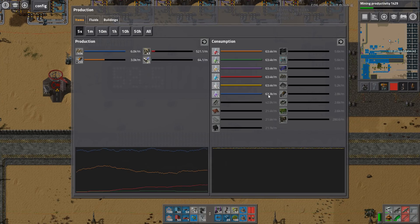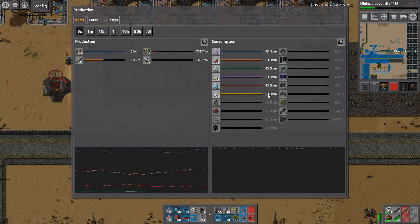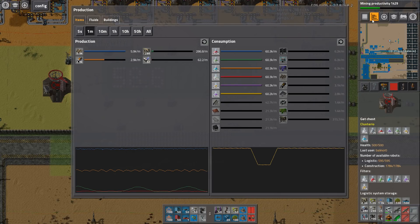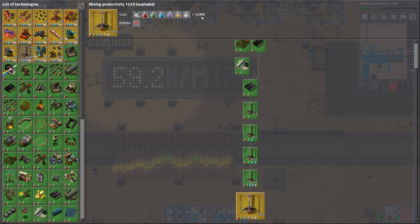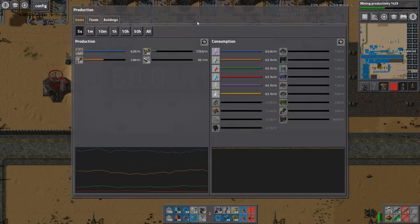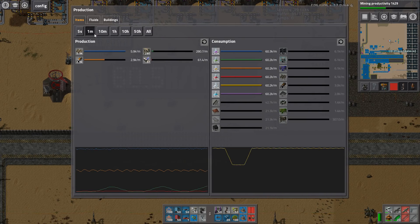All the labs that I built are slightly overbuilt, and I actually overbuilt them a lot more — people have trimmed them down previously. There's a dip where research actually ends because mining productivity takes 142,000 packs, which is about two and a half minutes worth. Unfortunately, we don't have any auto research on this map.